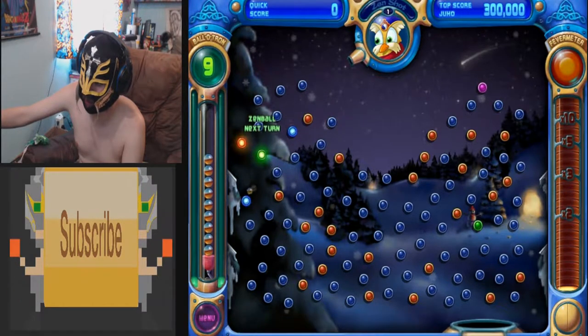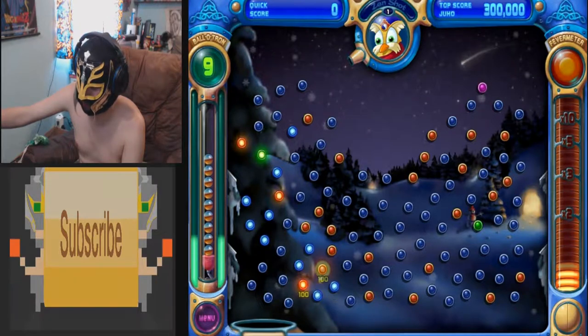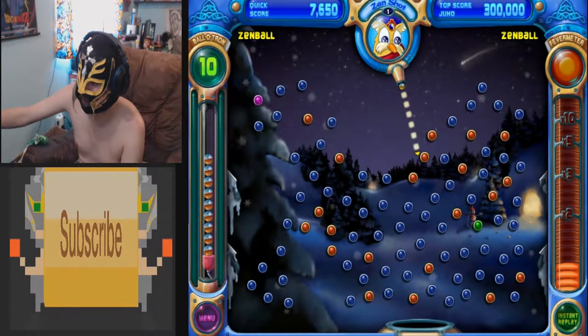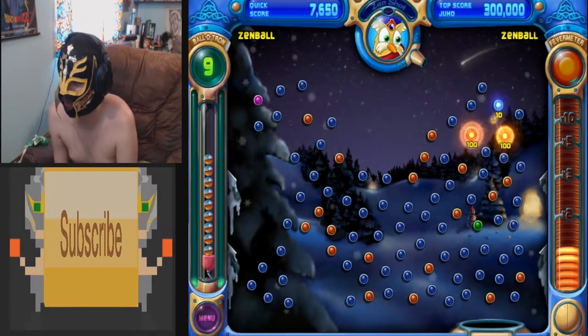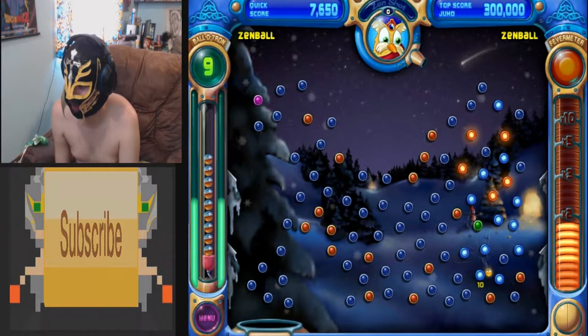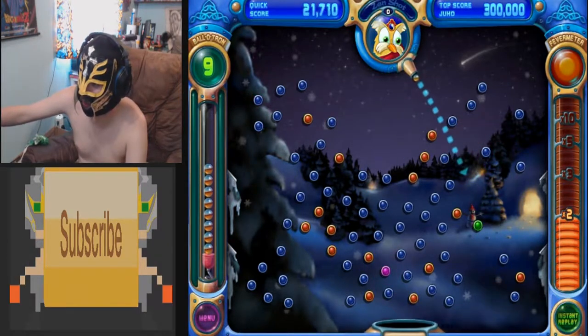I hit the green ball, which is his special ability, which I get to use next round. If I land in the bucket, you get an extra ball. I make a shot and he looks at it and goes, 'Nah bro, this is better for you.'